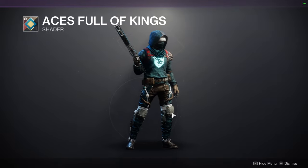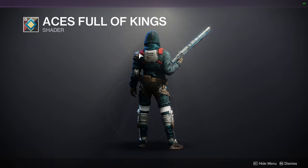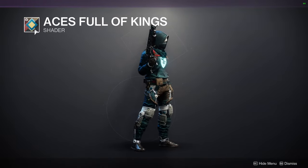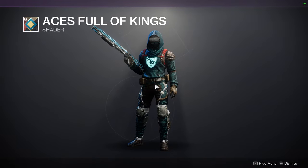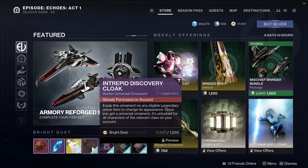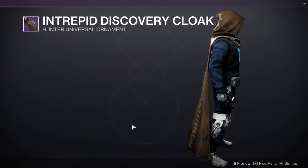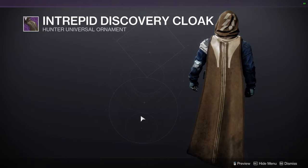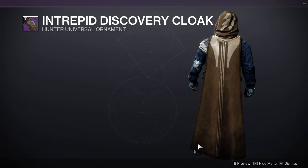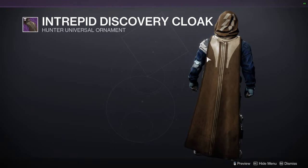I actually like this shader quite a bit — the green is really really good. It's just the other colors that make me a little nervous. But yeah, I really like it. The Intrepid Discovery Cloak — I like this cloak quite a bit. Let me know in the comments if you want me to make an armor review video plus shader video for all the classes for this armor set.